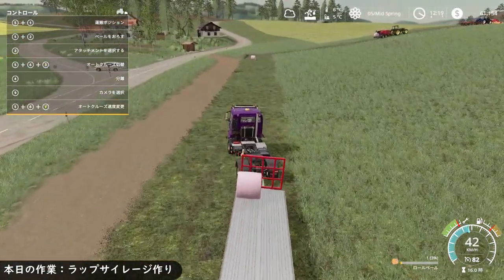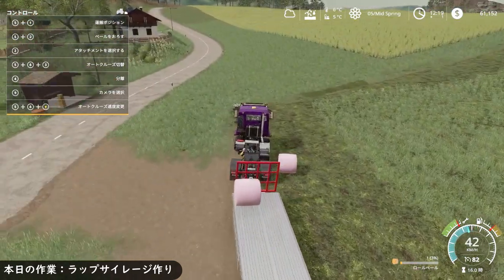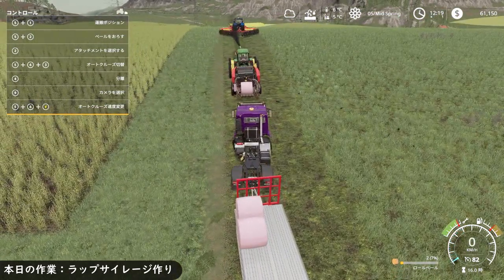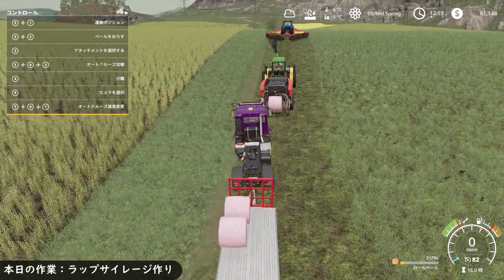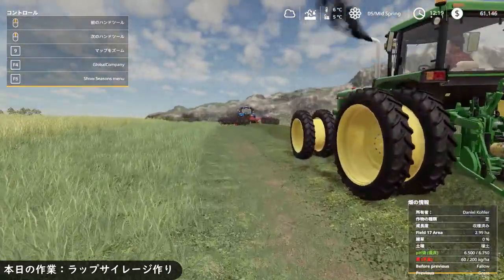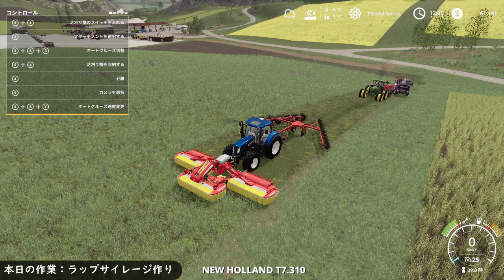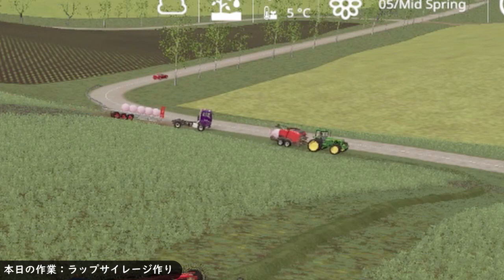積みましたね。作業ポジションになったんでオートローダーが自動でこのトレーラーの横に来るとベールを受け取ってくれます。これで、ちょっと待って、絶対下ろすね。フォロミーOK、じゃあいくよ。ちゃんと追走器についてくるんだ。